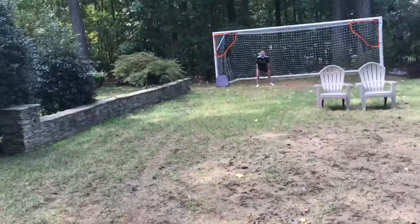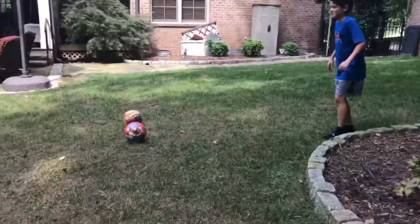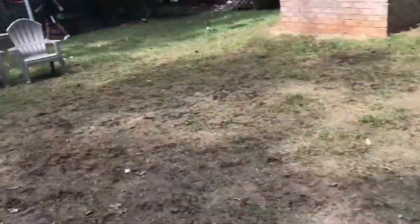Yuval's going to try to beat that. Remember: bottom corner is two points, upper 90 is three points, anywhere else is one. Let's see how Yuval does. First shot — hit it! He glides it in! That's one point. He almost got a bottom corner. Good shot by Yuval.